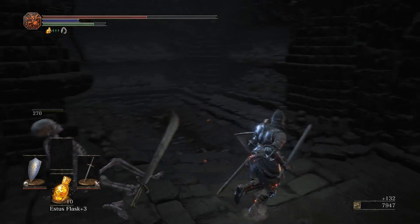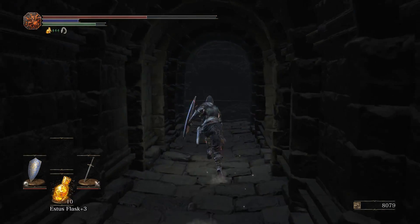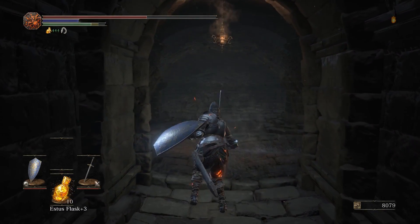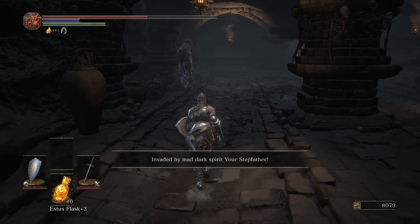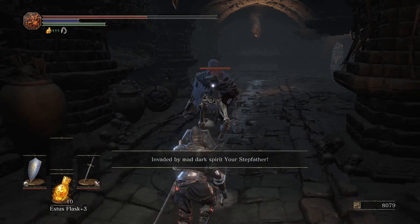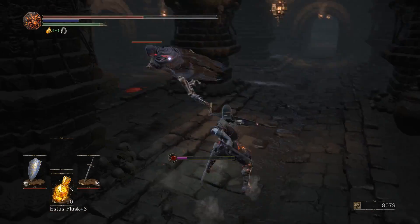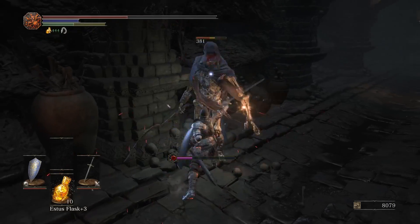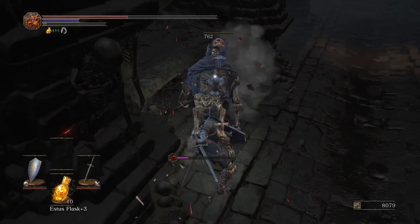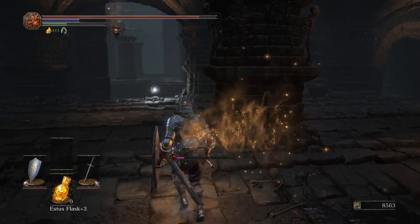So that skeleton woke up pretty damn quick. The reason we jumped off the bridge is that coming around this way normally means you end up on that platform below the bridge anyway if you want to get the Pyromancy Tome. So if you jump down onto that platform to get it first, the rest of the way around means you aren't backtracking.